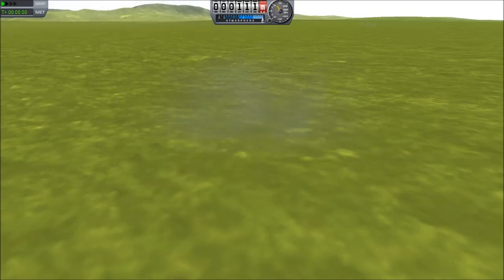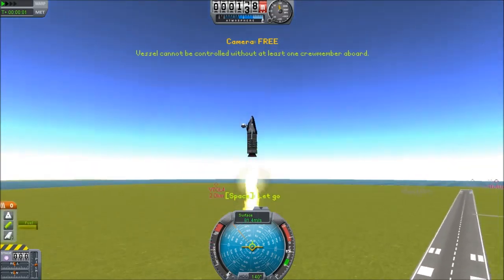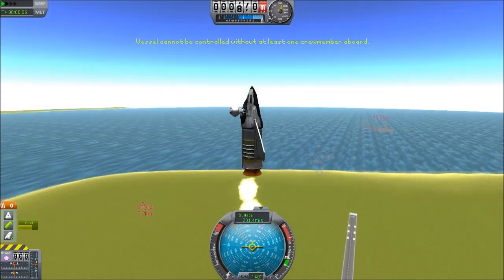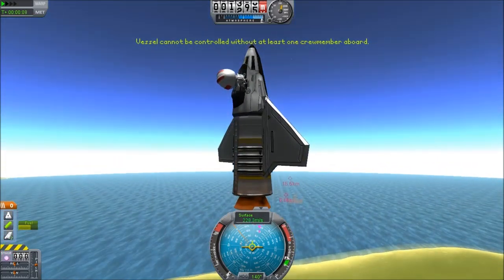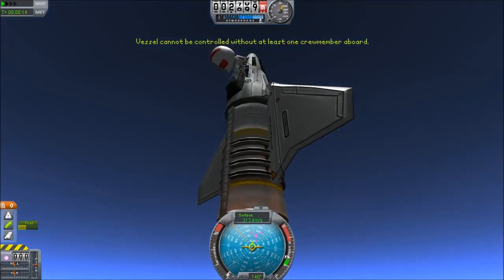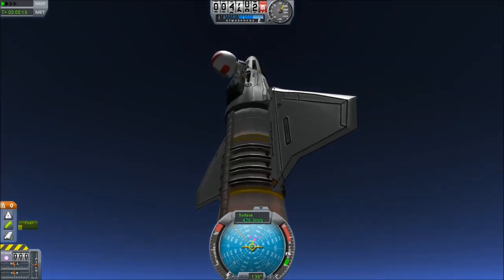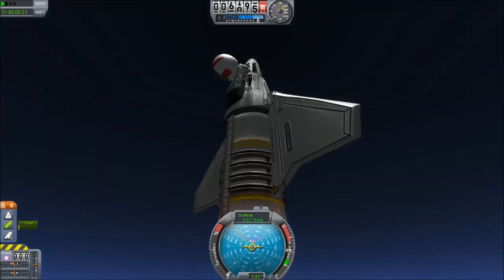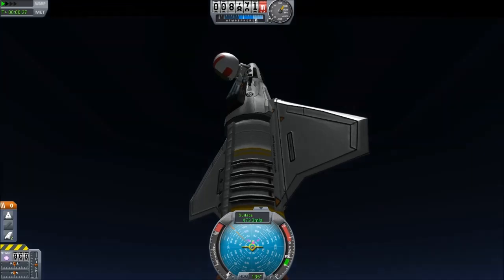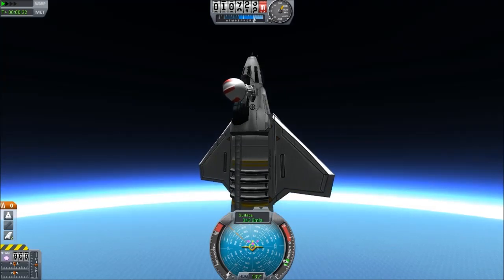Clearly there are problems with this aircraft, and to figure out what they are we're going to have to perform some extreme tests. Here we have the bold astronaut stepping outside the cockpit as we jump into vertical, uncontrolled flight. I'm presuming he did this so you could get a better look at what's going on outside the aircraft during this important phase — perhaps to pick up on something about the airflow over the wing surface or the distribution of mass. Clearly, it is a very technical and stupid thing to do.